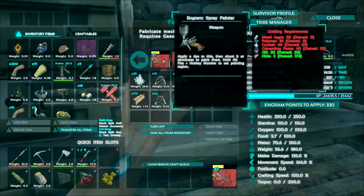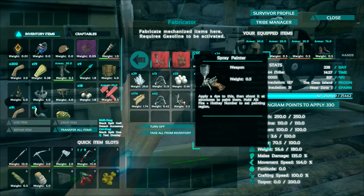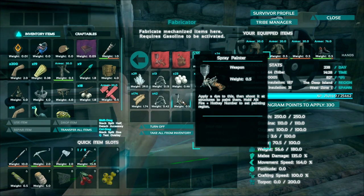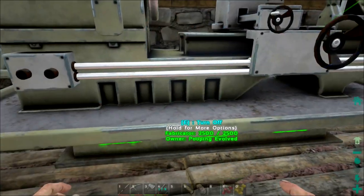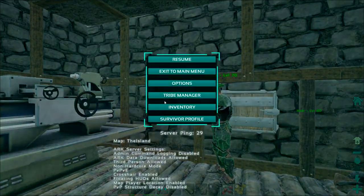Drax, are you going to get some XP for this? I'm going to steal it right when it gets done. Paint gun is made. This thing is really, really cool actually. Let me go ahead and turn the fabricator off since we're finished with that.